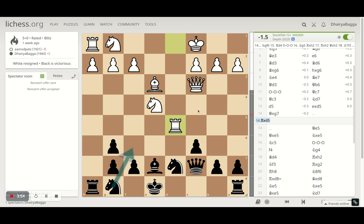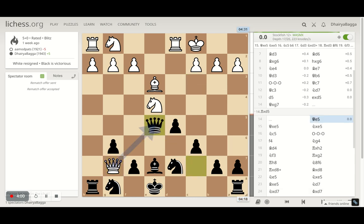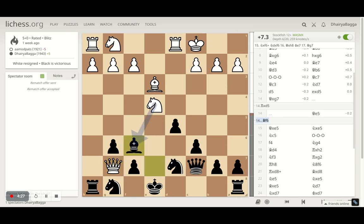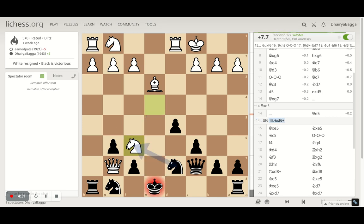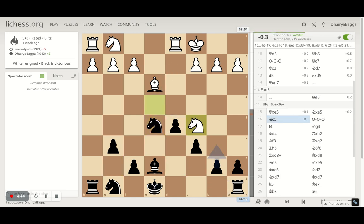After opponent takes on g7, I offered a queen exchange to make sure the queen doesn't do further damage. There was no other good move — if I try to castle I lose the rook, if I try to save the rook I lose the knight. The only move that saves you is queen to e5. Bishop to f6 could be tried but then knight takes is a problem and you'd lose the rook anyway. So queen to e5 is what happens — opponent trades queens, and I get my knight centralized.